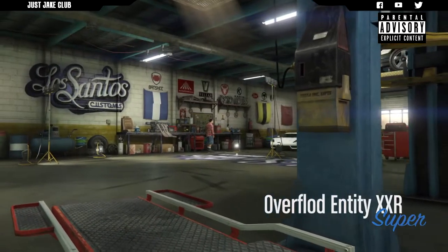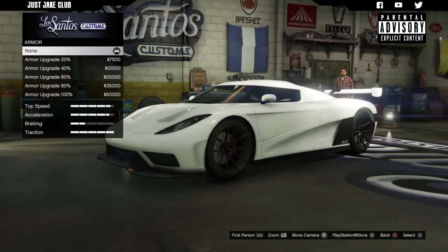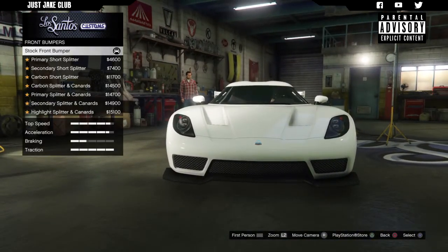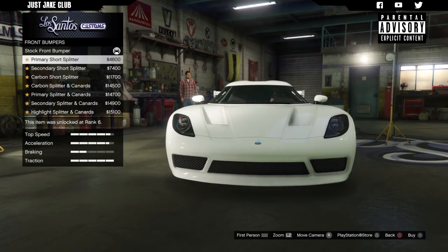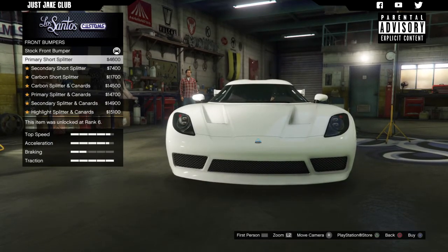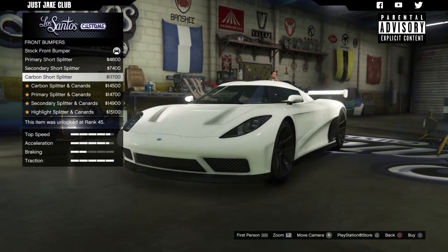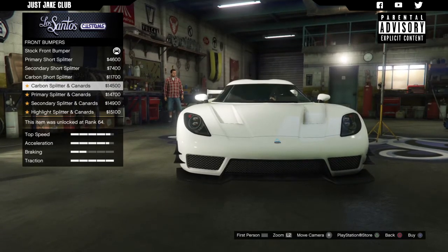As you pull into LS Customs, you'll see the Entity XXR is in the supercar category. As always, we're going to start this build with 100% body armor, then go to the brakes and purchase the race brakes. Then we go to the front bumper — we get a good few options. The primary short splitter actually changes the look of the car and I really like that — it looks better than the stock look in my opinion. We've also got a secondary version and a carbon version of that, then a sportier look with fins and carbon splitter.